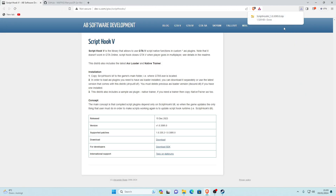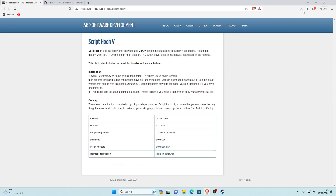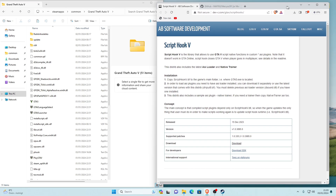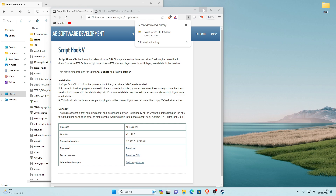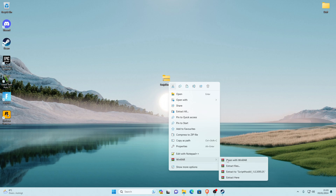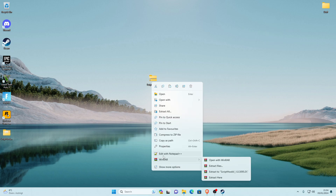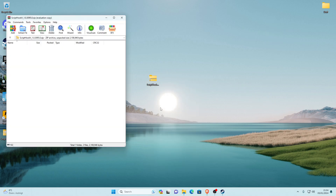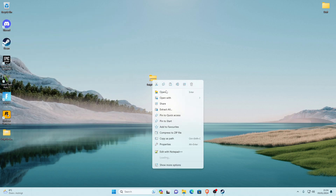Go ahead and save the file once you've got it. You can put it somewhere on your desktop. We'll be extracting it with WinRAR — just drag it to your desktop and then go ahead and extract it with WinRAR. For some reason my WinRAR doesn't want to open today, but just open it with WinRAR or extract it to your desktop.